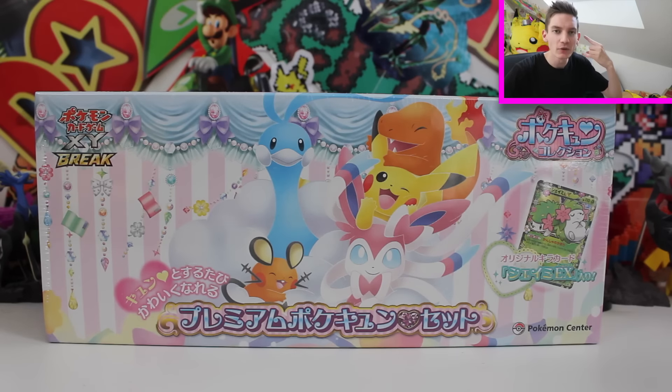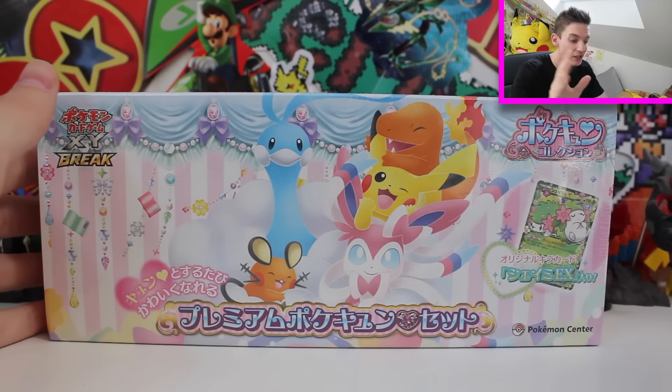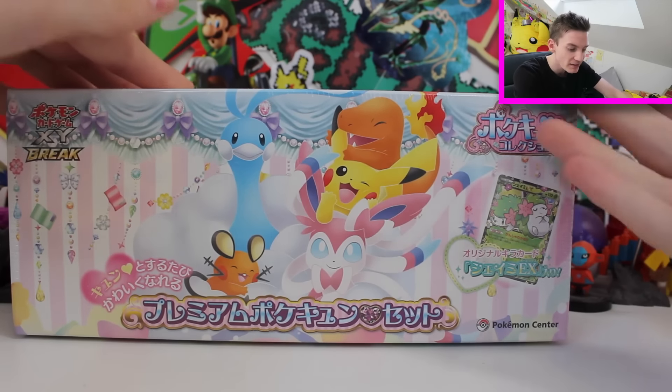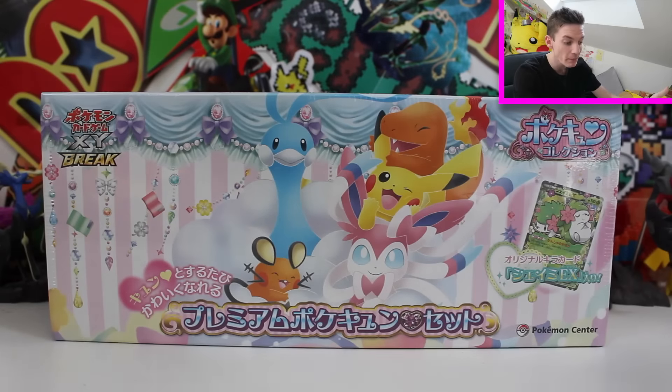So I called my good buddy Arceus and I'm like, dude, I still need to get two more Ultra Rays out of the Pokecune set to collect every single card - over one box. And he's like, dude, you don't actually have to buy another box. What if you just bought the Pokecune premium collection, which also comes with an exclusive, never seen before Shaman EXR promo card, a Blackstar promo card? And I'm like, heck flippin' yeah. Let's unbox this one - it's the Pokecune premium set.